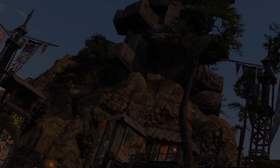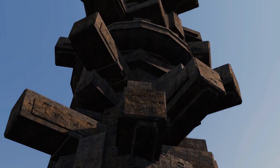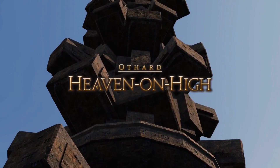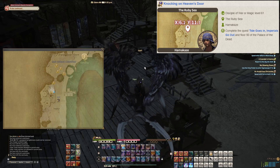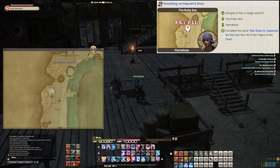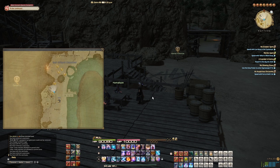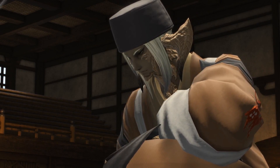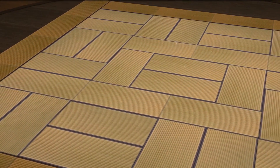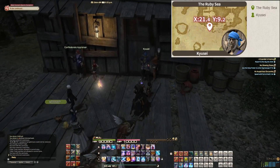Stormblood brought us the next deep dungeon, Heaven on High, which includes some new mechanics and improvements. To unlock access you'll need to complete Knocking on Heaven's Door, given by Hamakaze in the Ruby Sea. You must have first completed up to and including Tide Goes In, Imperials Go Out in the main scenario questline, as well as beating floor 50 of Palace of the Dead. To enter Heaven on High, speak to Kyusei in Crick in the Ruby Sea, nearest to the Onokoro aetherite crystal.